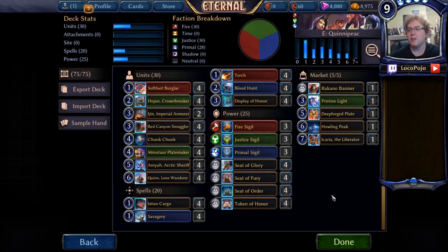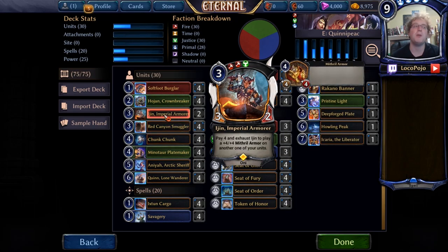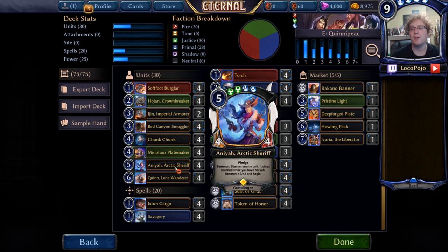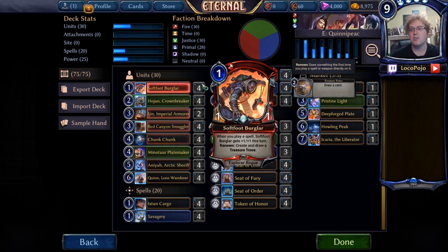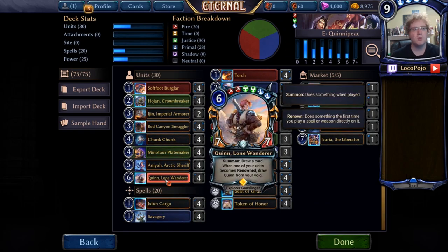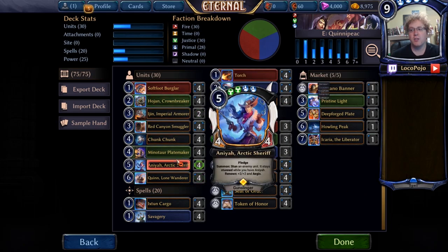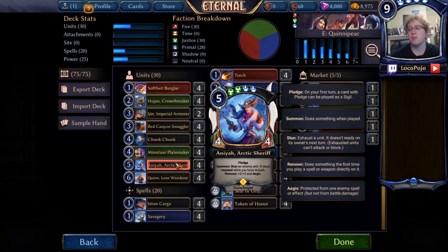The basic plan is to trigger Renown as often as possible. We'll do that mostly with killer effects — Savagery and Blood Hunt — but we also have Display of Honor, and finally Minotaur Platemaker and Egin Imperial Armor in the main board. Egin is probably the most cuttable of these cards, so don't feel like you have to craft this legendary because it's not strictly necessary. Anaya likewise can be replaced with Chunk Chunk and other four-drops. Mostly the only thing this deck needs as far as legendaries is Quinn. You can build a cheaper version with other Renown cards without worrying too much about Egin or Anaya.